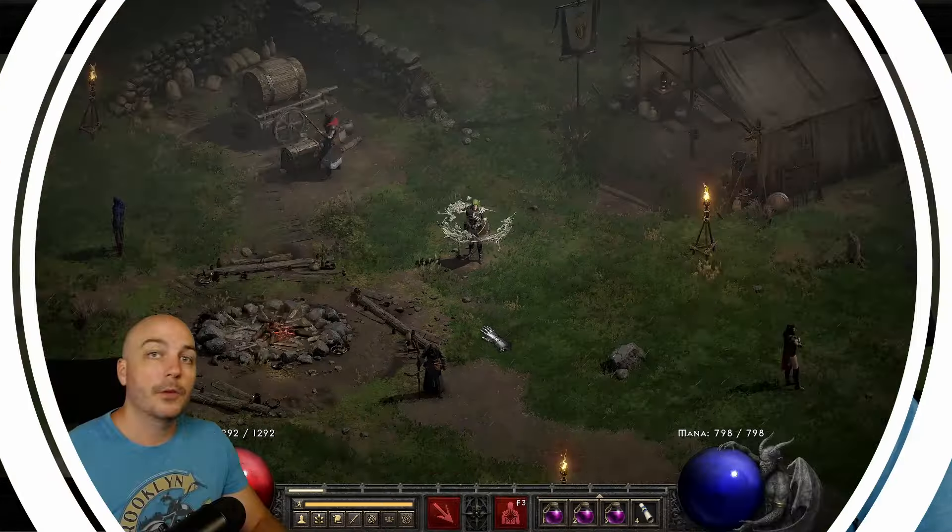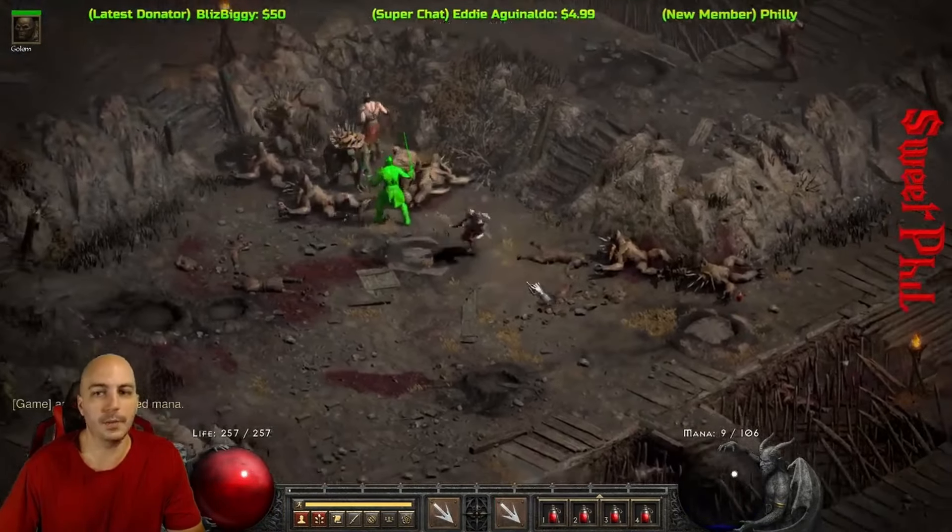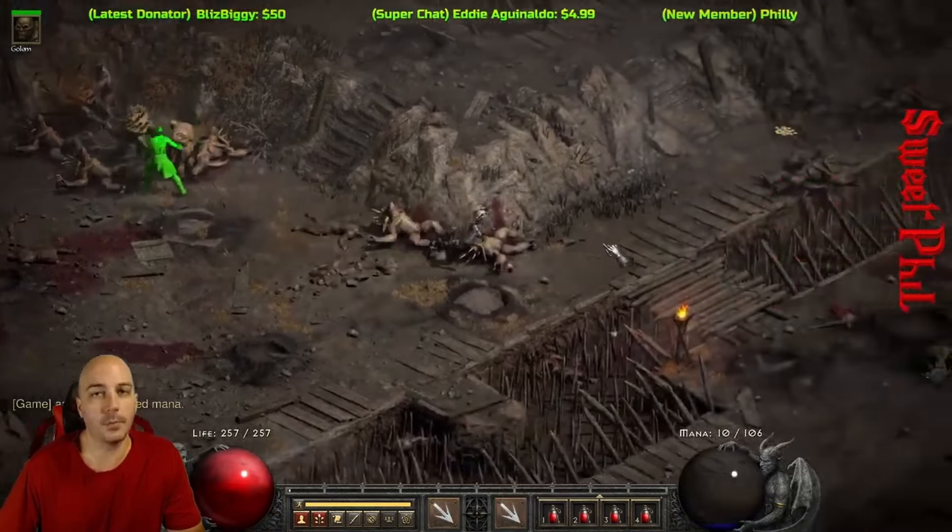When talking about the Necromancer playthrough from the very beginning, generally you don't go into the end-game skills right away. Usually people start off with Teeth, then come down to Corpse Explosion, which you get as soon as you can — it's so powerful early and even later. Eventually you come down to Bone Spear, and I usually play through on Bone Spear for quite a while until I want to get into whatever build I want to do, which usually ends up being a Summoning Necromancer, which I have this character spec'd out as.